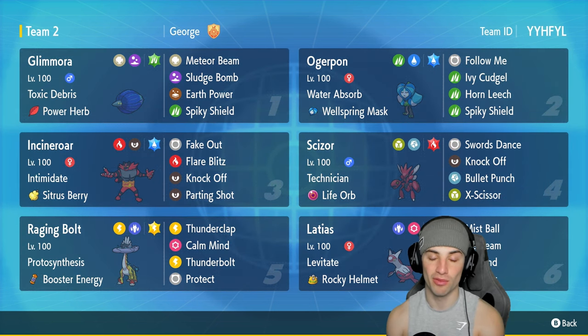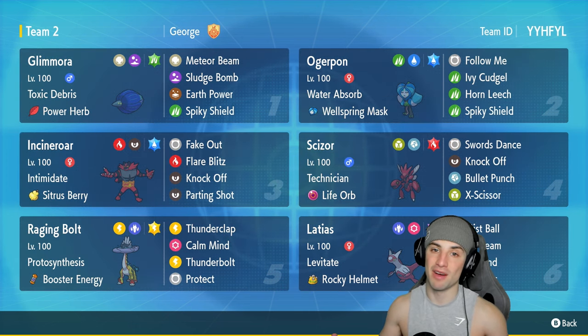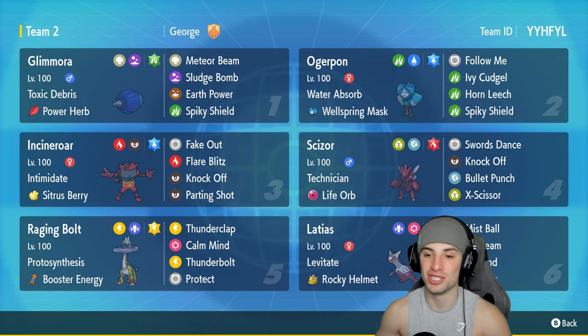The final Pokemon is the long-neck giraffe dinosaur Pokemon, Raging Bolt — Protosynthesis Booster Energy, Thunderclap, Calm Mind for special defense and special attack setup, and Thunderbolt as its final move. If you want to run this team yourself, the rental code is at the top right-hand corner. If you enjoy today's video, make sure to leave a like and subscribe.